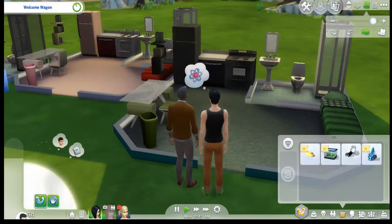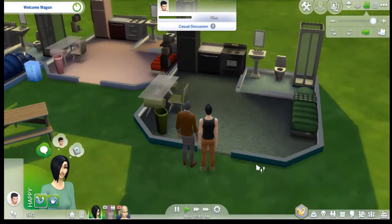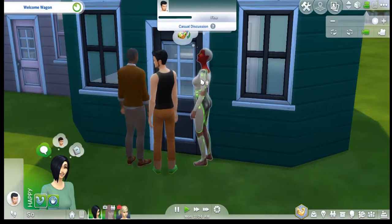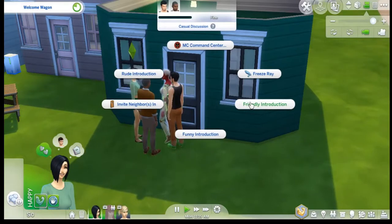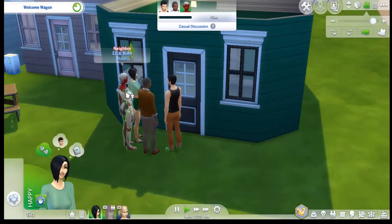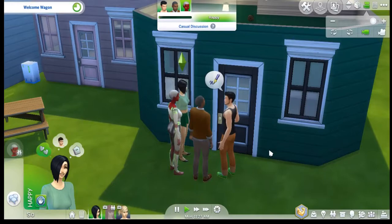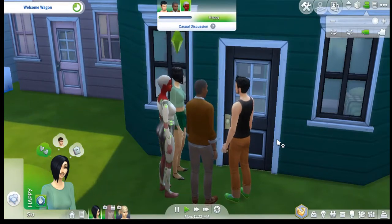Aside from a couple of photographs, the only things they left the house with were the sim rays their dad made for them. Obviously, I'm already tweaking the rules a bit — according to the rules they're just supposed to be roommates starting out, but we've been following them since toddlerhood so they have lots of traits.